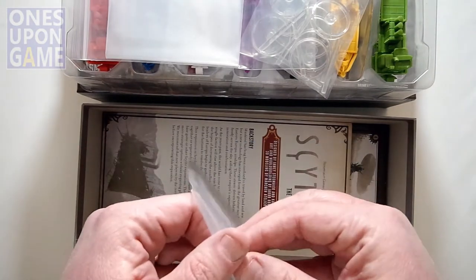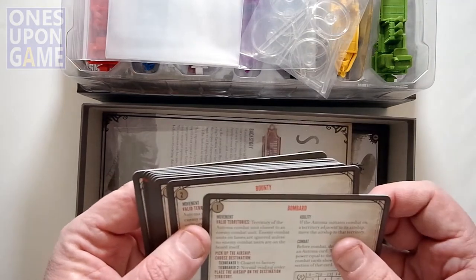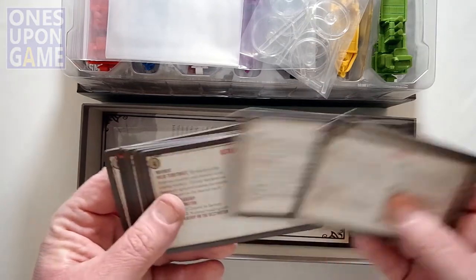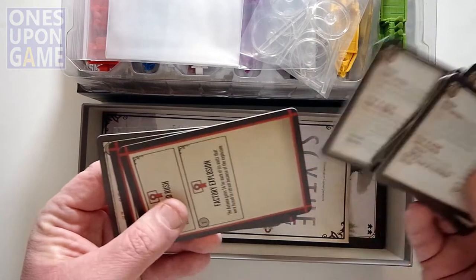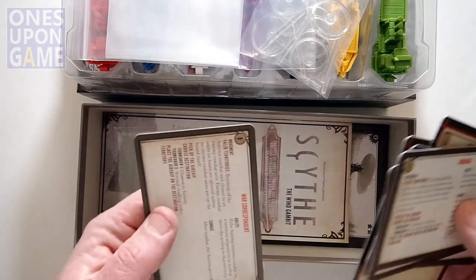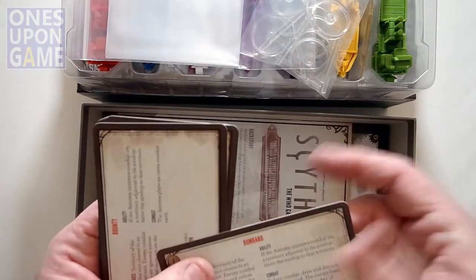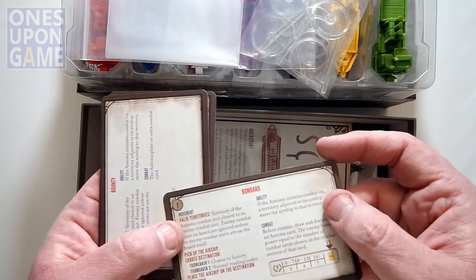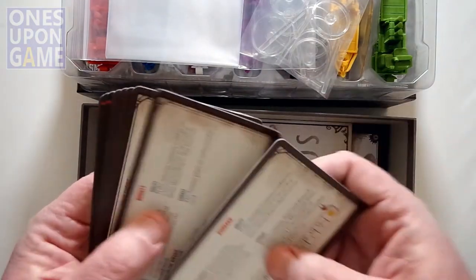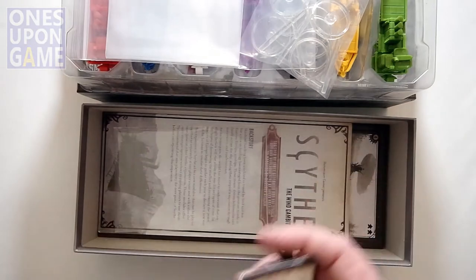Then we've got some extra cards here — resolution cards. We have Bombard, Bounty, Siege Engine, Distract, Espionage, Blitzkrieg, Land Rush. I'm sure the rules will tell you what these mean. They're very nice oversized cards. They look like they appear to be linen, but they don't have that rough texture that linen has, so they move really well. It looks like a faux linen finish on them, if that matters to you.